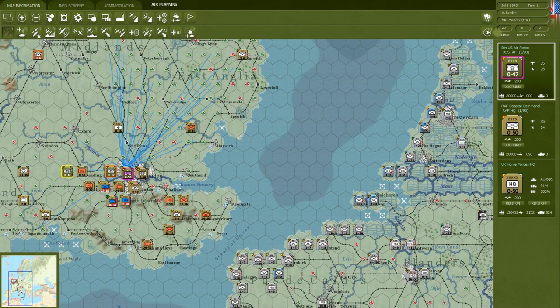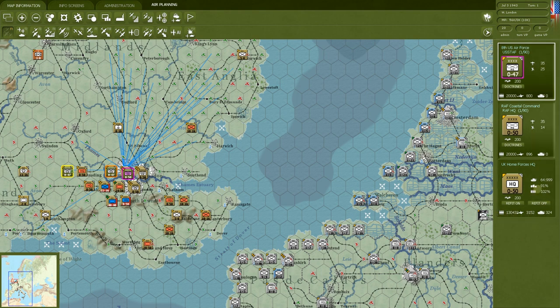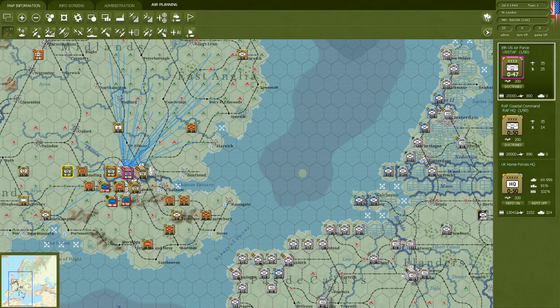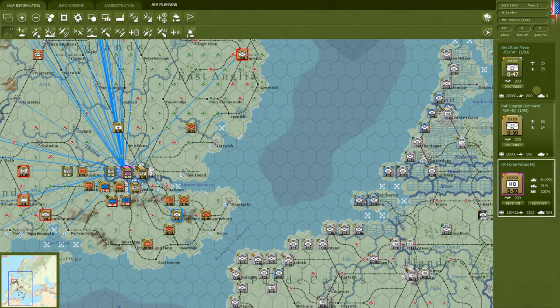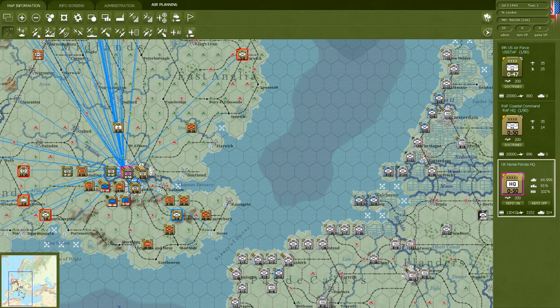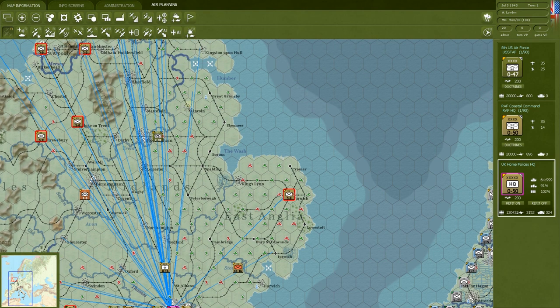A left click on the map brings up the actual units in that hex. You can see the unit counters here. UK Home Forces commands 12 different combat units and five support units. Over on the right panel, you can left-click to select one or multiple units. The lines you see going out from a command unit are all the things that headquarters commands.